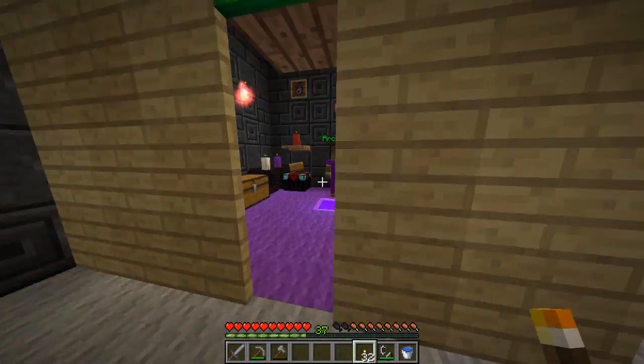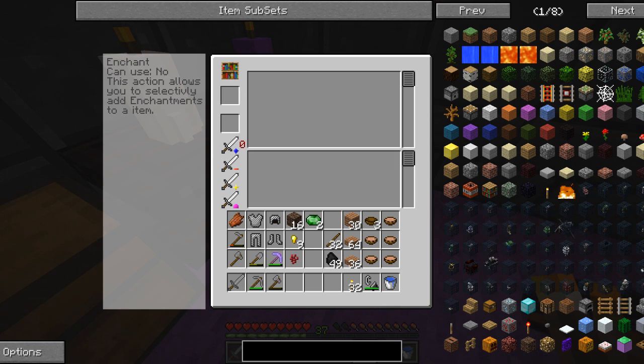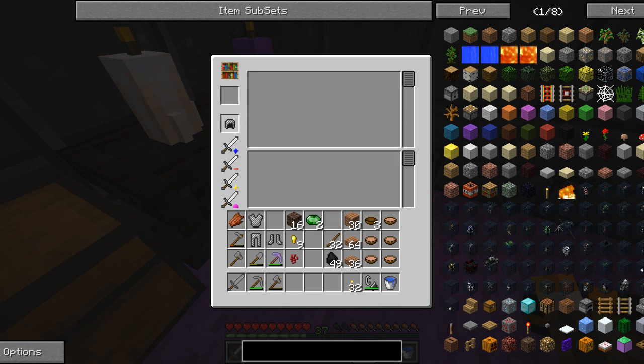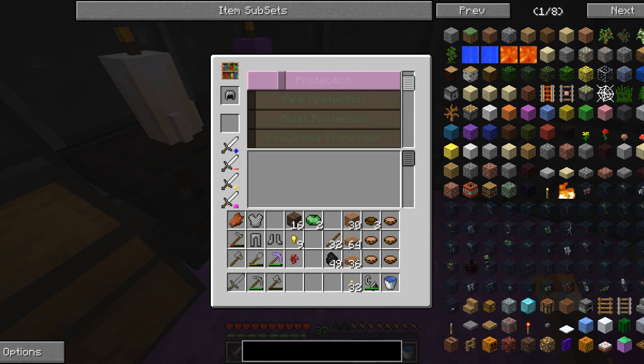Now we'll go over to the arcanist - wait, what is this? An enchant option? This action allows you to selectively add enchantments to an item. Oh my god. What's the difference? Are you serious - we can actually choose our enchantments!